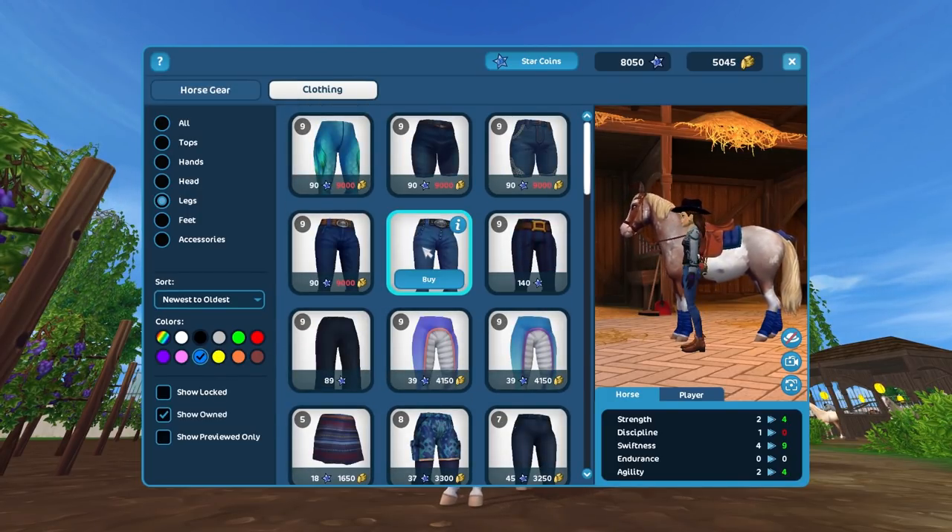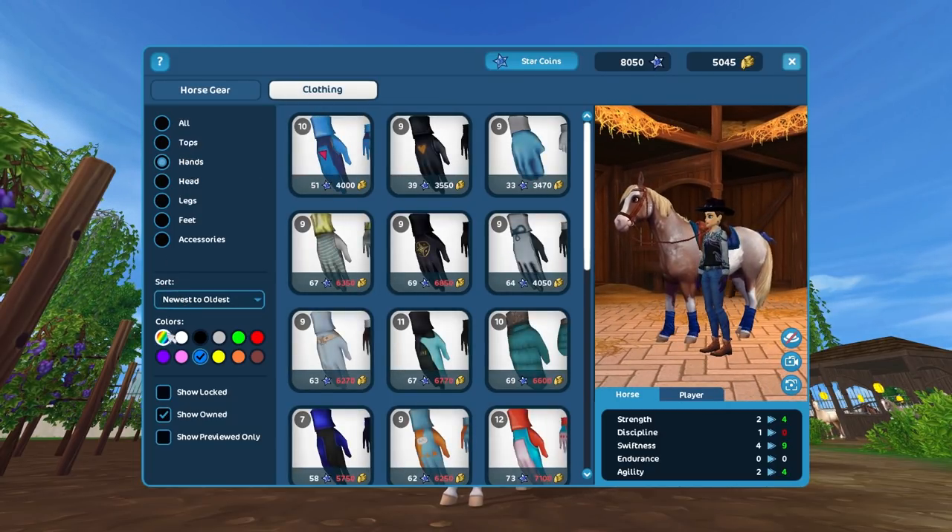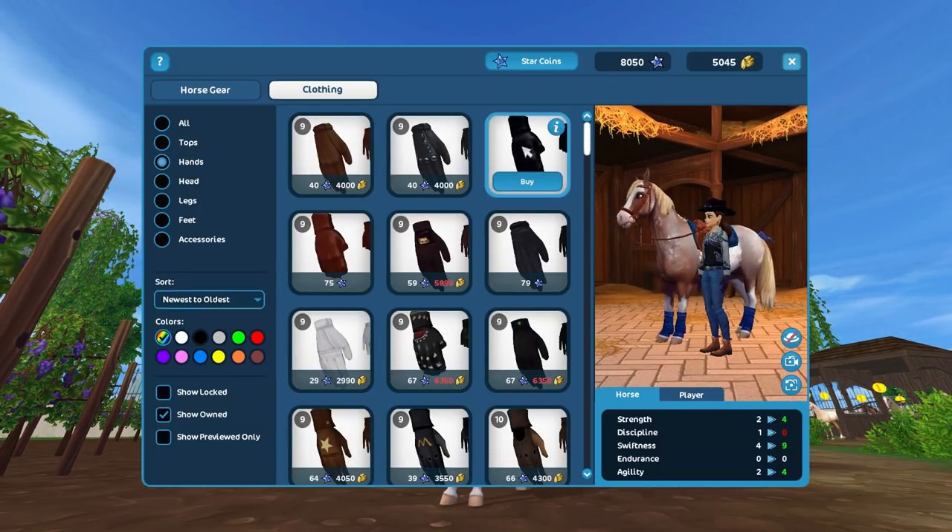Let's go for blue again. I'm going to pick the jeans — that's gonna work. And a pair of gloves. Let's go for those.